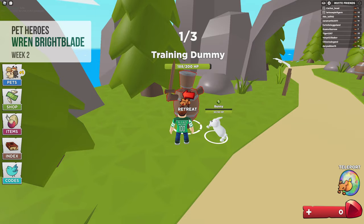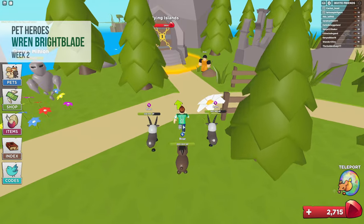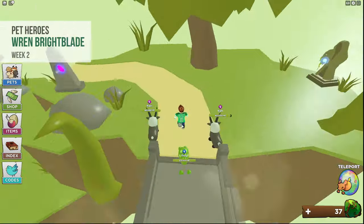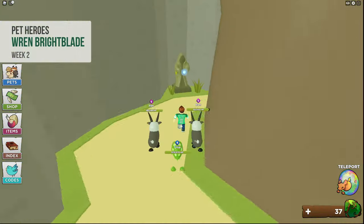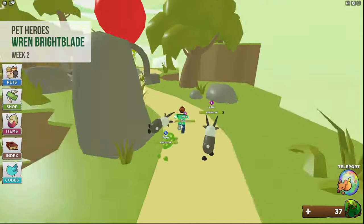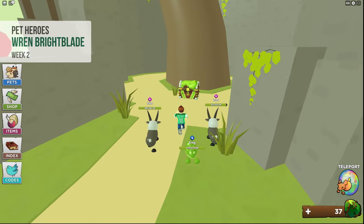For pet heroes, you have to level up by attacking enemies and collecting points to then buy pets. Keep going until you can get 2500 gems to enter flying islands. Then keep fighting enemies until you get 1500 eggs. Repair the bridge, go up the obby, and run around activating the 3 statues. Then return to get the chest.